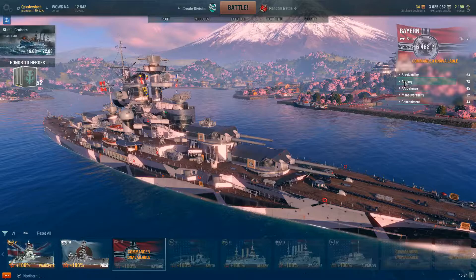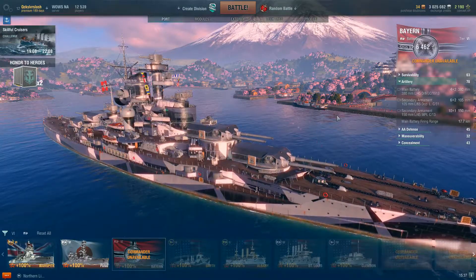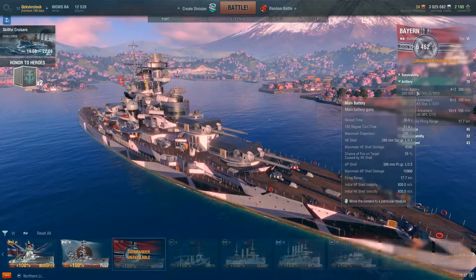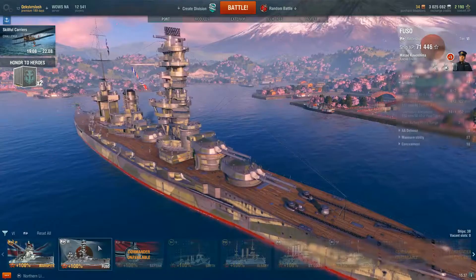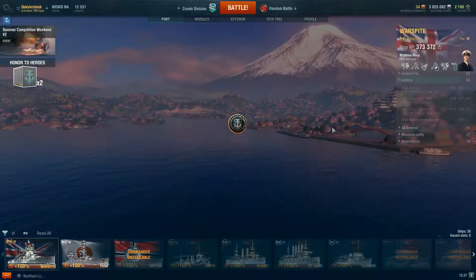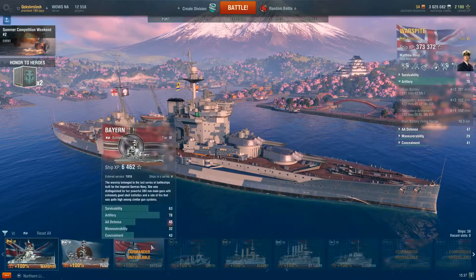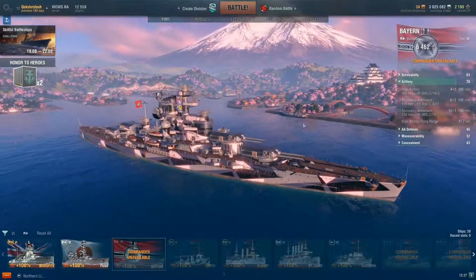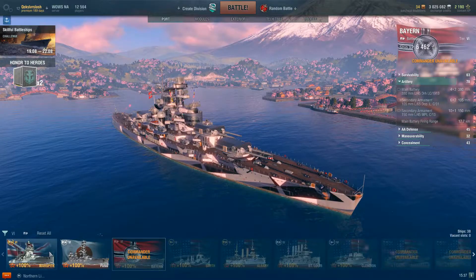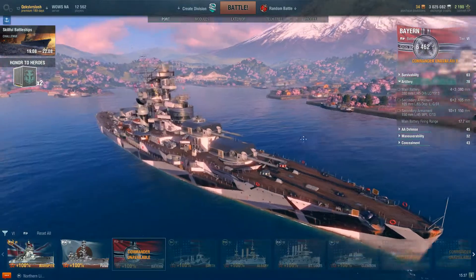Moving on, we're going to discuss what makes this ship truly unique at this tier — and that's her armament. She has 380mm main guns, as opposed to the 356mm guns that the Fuso and New Mexico have, and the 381mm that make the Warspite quite unique. So at this tier, these guns are very large, and I know in my Warspite video I've shown the absolute damage they can do — I really do enjoy them.